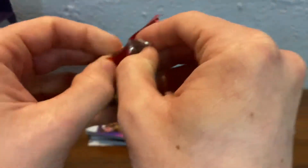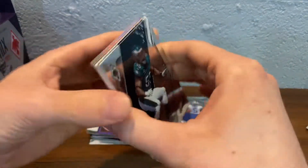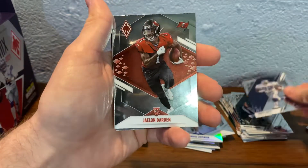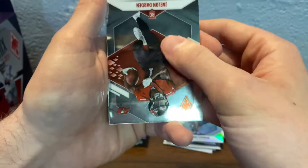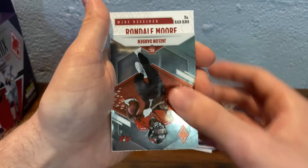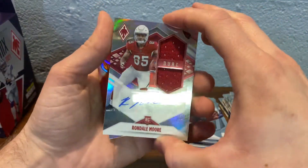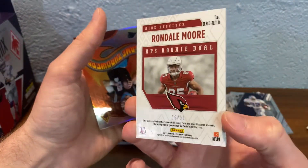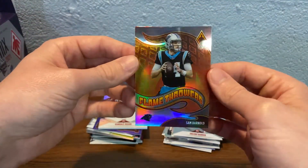Last pack. Hopefully we get a good QB out of here. I think it's a good box overall. Brendan Graham, Amit Smith, Jalen Darden. Wide receiver — don't tell me there's another Darden. Rondell Moore — should be an RPA. Rondell Moore RPA — not a nice looking patch but out of 99. Rondell Moore, not a bad player. And the last card of the break is going to be a Flamethrowers of Sam Darnold.